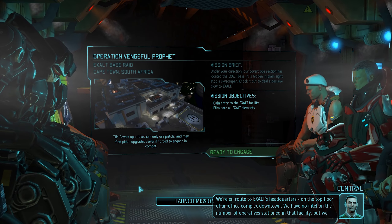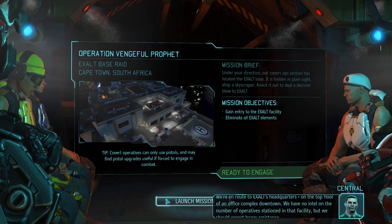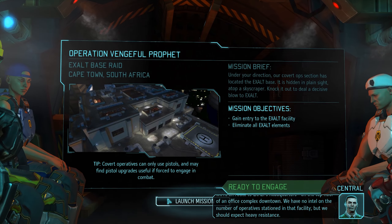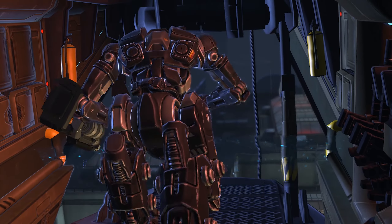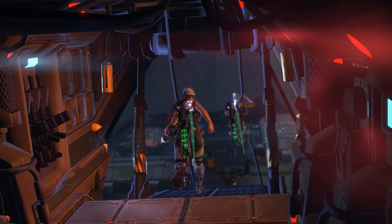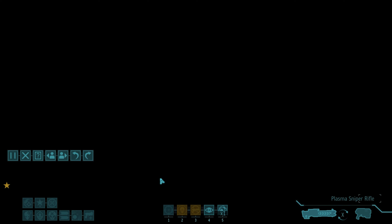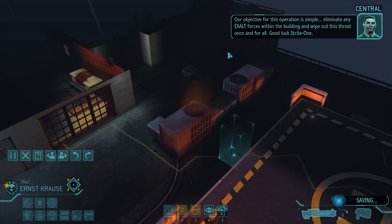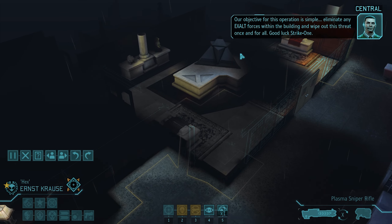We're en route to Exalt's headquarters on the top floor of an office complex downtown. We have no intel on the number of operatives stationed in that facility but we should expect heavy resistance. Our objective for this operation is simple: eliminate any Exalt forces within the building and wipe out this threat once and for all.